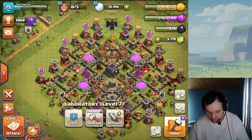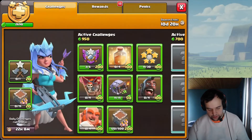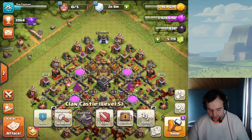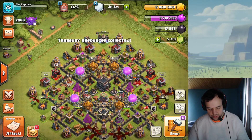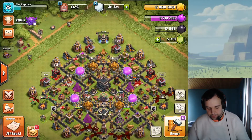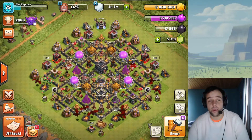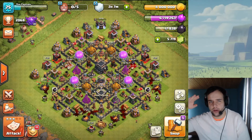Should we collect the loot from the Treasury? We're gonna collect it because the dark elixir is going to keep stacking in there from wars and war loot. Okay, that's gonna do it for now — and that's also going to do it for this video. Thank you for watching, until next time, the captain will see you all later, peace out.